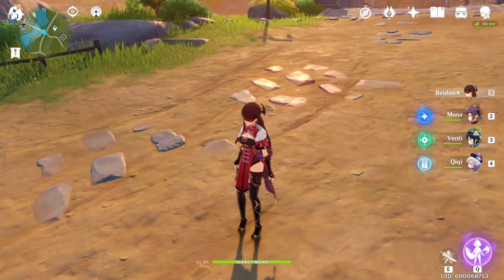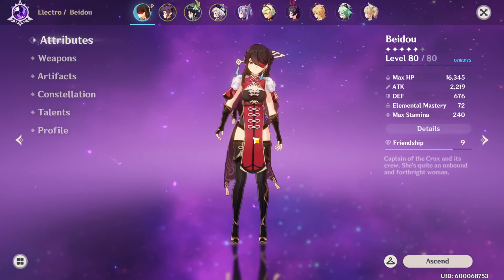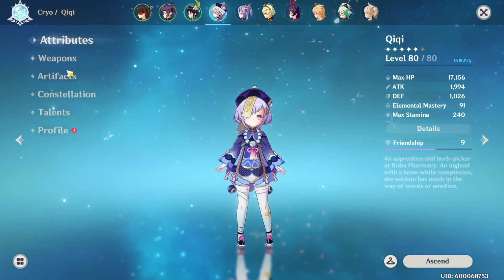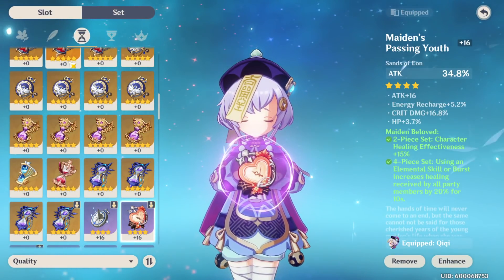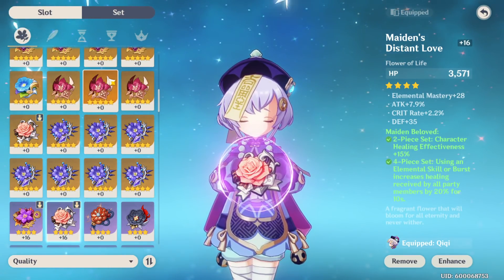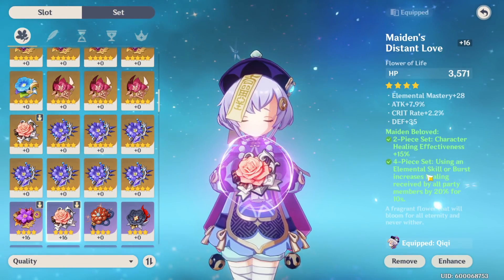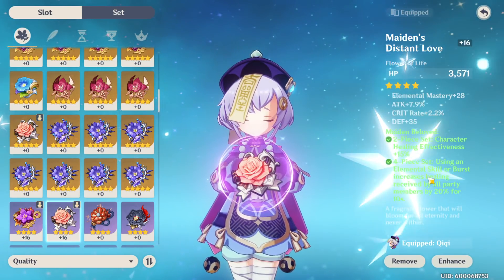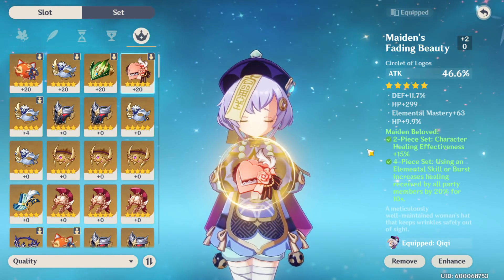Now that we're done talking about that, there are two builds you could go with her, no matter what main stat you need. The first build would be four-piece Maiden's Beloved. The reason why is because if you want to run her as a true healer, you want to go four-piece Maiden's — obviously it gives you healing bonus. Whenever using an elemental skill or elemental burst, it increases healing received by all party members by 20% for 10 seconds. So whenever she pops her ult, your entire team's healing received will be increased, which is going to be really nice.